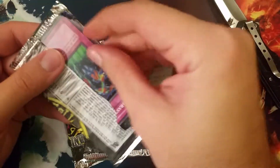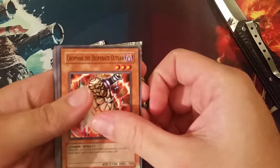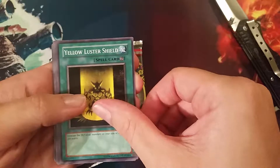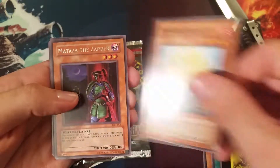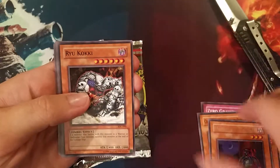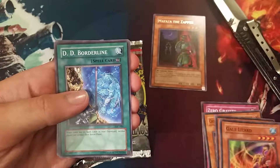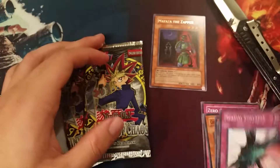I had to use a knife to open up this pack — it was like impenetrable. This is an upper deck pack. Zero Gravity, Shotman the Desperate Outlaw, Yellow Luster Shield, Burning Algae, Mataza the Zapper and no hollow, Ryu Kakkoi. Then I got a Gale Lizard, DD Borderline, and Battle Collapse.